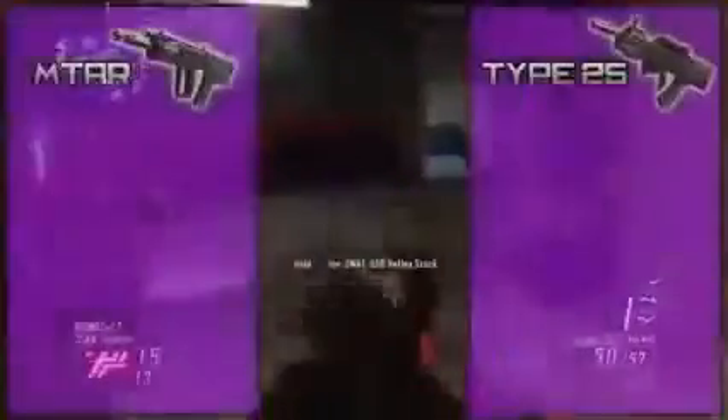The MTAR is the first assault rifle available to you in the game and, just like its cousin from MW2, it's meant to be an overall all-around good weapon. The Type 25, however, is a purebred assault rifle that we're all used to and is rapidly becoming people's favorite AR of choice. Which gun is better is personal preference, but they do complement different play styles.